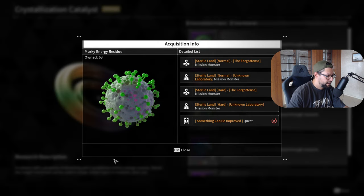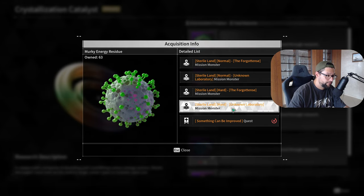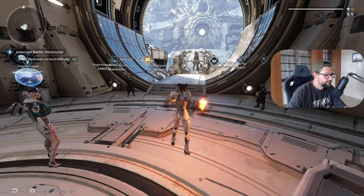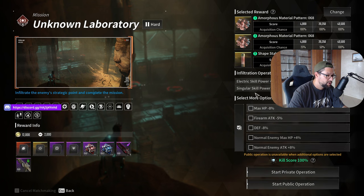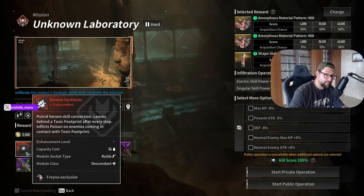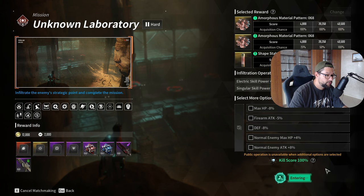In order to get this, click F. The mission that I am running is this Unknown Laboratory. You can do this both on normal and on hard mode. What you need to do is come over here in Stereo Land and just run this mission. You come over here, you do the mission, you view the operation. You can do it private or in a public match. This module, by the way, is pretty good. This mission in general is pretty interesting if you want to play Freyna in the future — this is an exclusive mod for her where you can grind it.